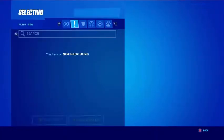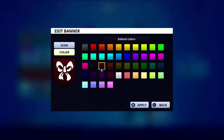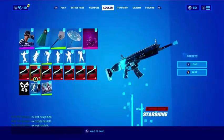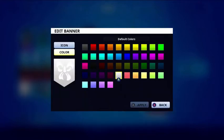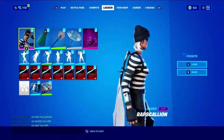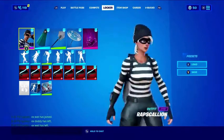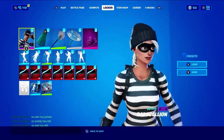Next up, Rapscallion with the Banner Cape. It's like the wrong color — oh my god. So it's like a black and white theme, black and white. I guess this one's alright — like a five out of ten, six.